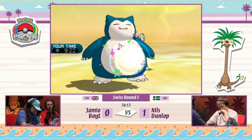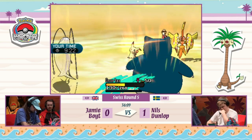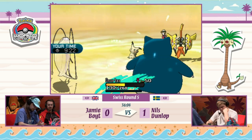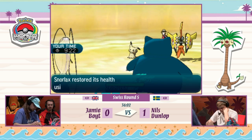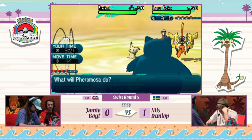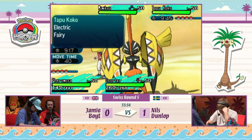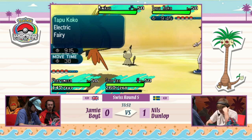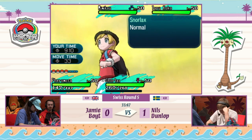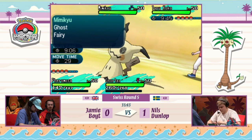Tapu Koko can deal some damage under Electric Terrain, but Jamie probably has Tapu Lele in the back to reduce the damage done to Snorlax. If he does have Tapu Lele in the back, you'd imagine Pheromosa will switch out for Tapu Lele, and right now the only thing Jamie fears is if Mimikyu has something like Psych Up. That is possible — a lot of Mimikyu do that, especially since Nils's Snorlax also has Belly Drum.